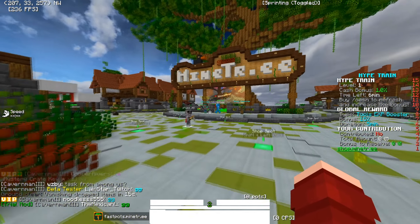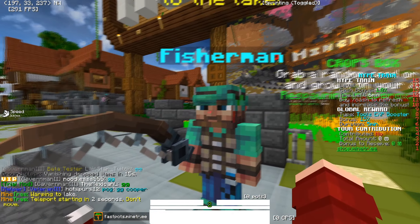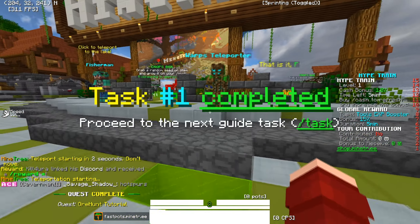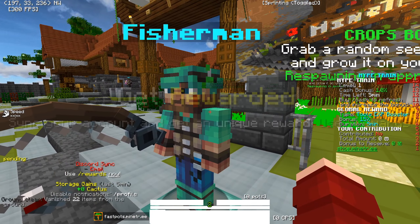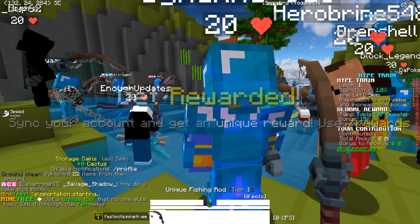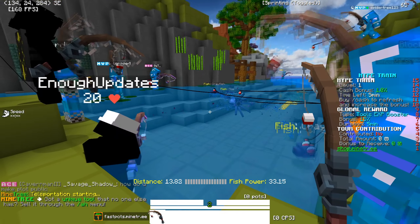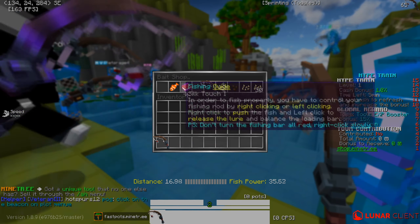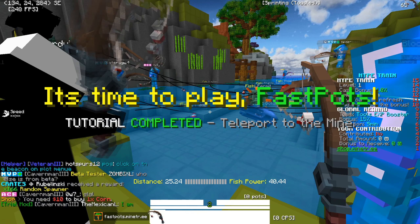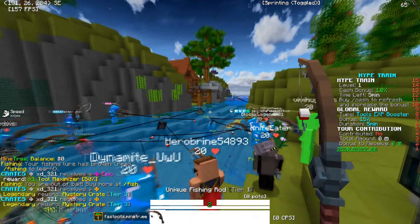It looks like we can start mining but I've got nothing. I don't have a fishing rod so I'm not sure how I access the fishing stuff. Task says 'proceed to the next guide' — checking the task menu. Oh wait, I do have a fishing rod — you get three fishing rods. But I think you need bait. Yeah, you do need bait. Can we buy bait?